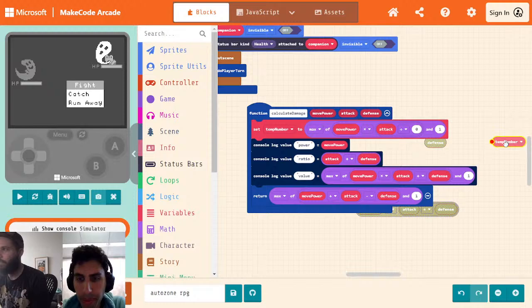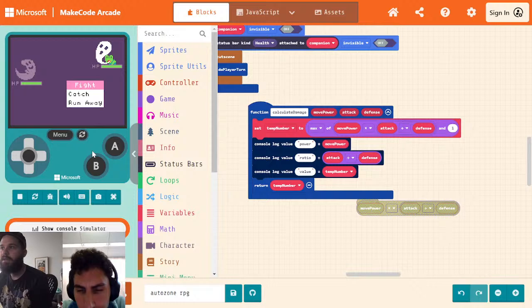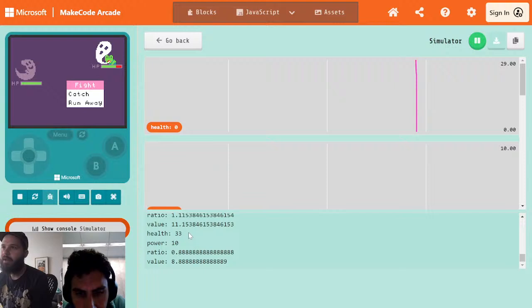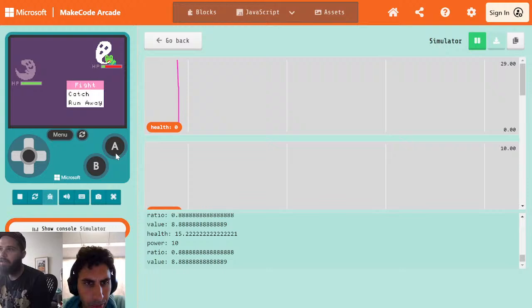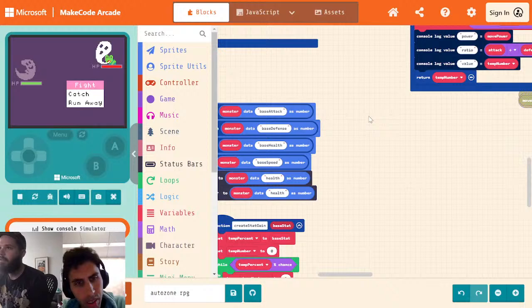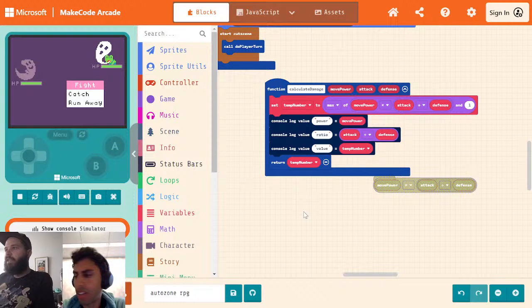Whenever I'm doing calculations that I'm going to change later, I always like to create a temp-whatever-type-it-is variable so that I don't end up with 10 million variables at the end of my program. So now we're going to do — let me do a fight right there and we did that much. The ratio was 0.8, the value was 8.8. And that looks reasonable. It's always going to be the same thing, though.